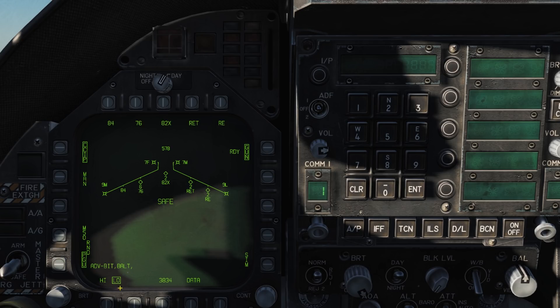The high or low setting is used to select either high fire rate or low fire rate — 6000 rounds per minute or 4000 rounds per minute respectively.